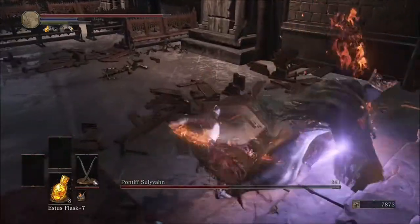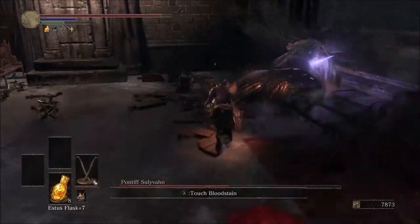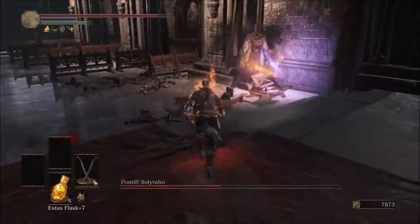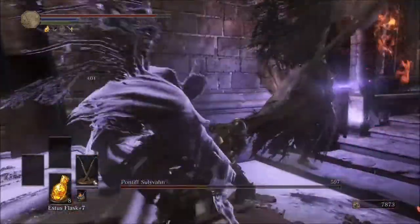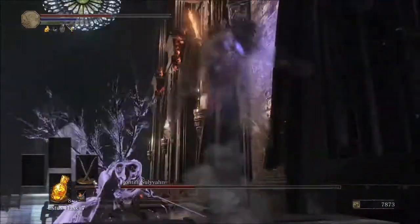Then he's going to go into second phase. Once he goes down, just go ahead and roll out of there before he sends out that big black cloud, because that will damage you significantly. Then eventually, after one or two attacks, he will put up his purple sword, and that will keep him in place for a couple of seconds. Go ahead and smack him around. He'll also summon a clone of him.